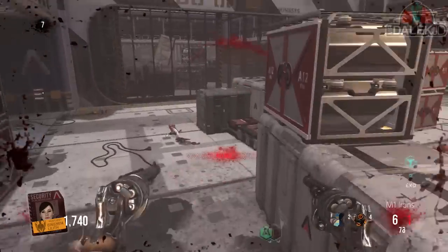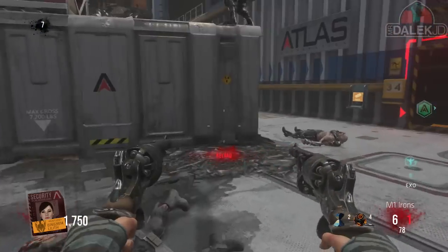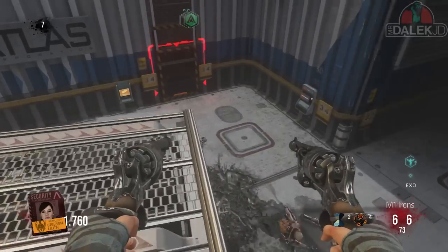Now what you need to do is get yourself the teleport grenades. What will happen is when Chompy's going around and doing his little circuit of this room, when he's eventually making his way back into the door,